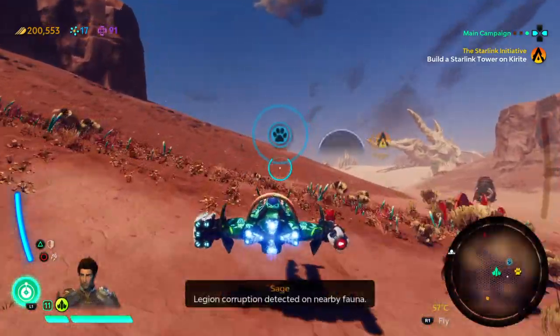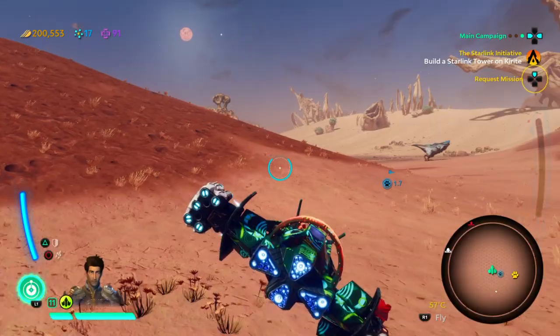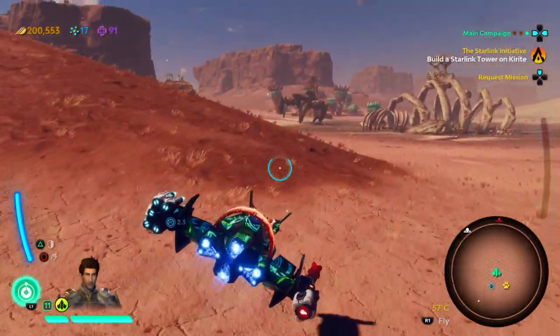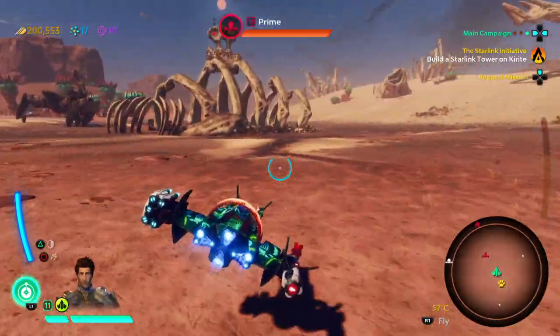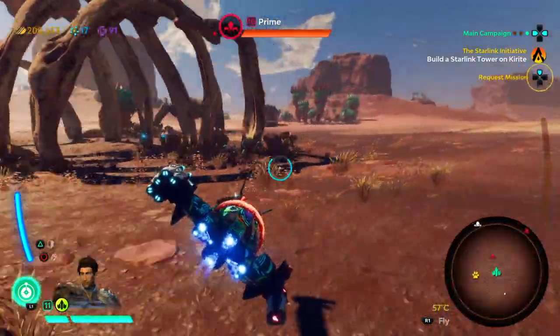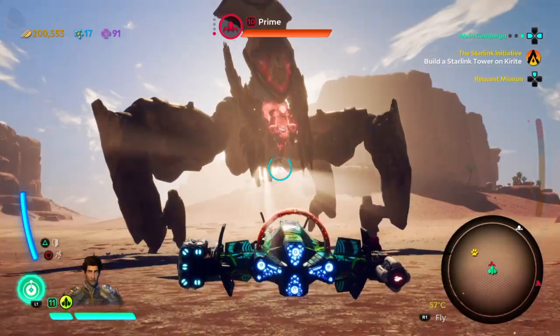Welcome to episode 25 of Starlink Battle for Atlas. This is Too Many Rips, and we are about to go have fun with Buddy McButterson. He's just a weak-ass Prime — should be quick, simple, and a few shots to his face. Sup, bud?